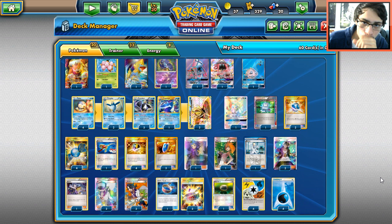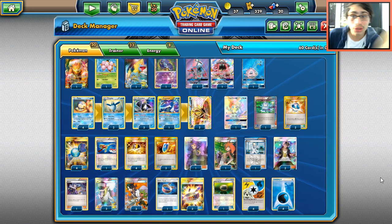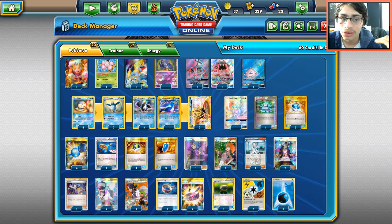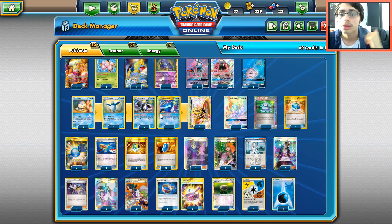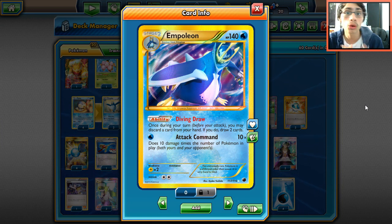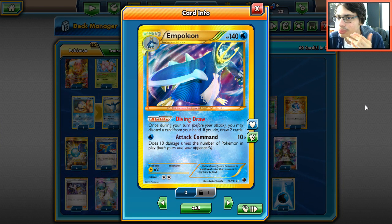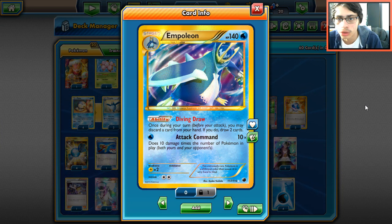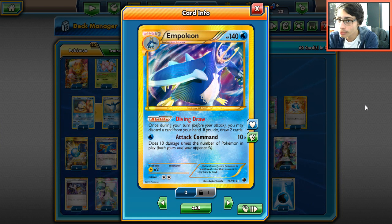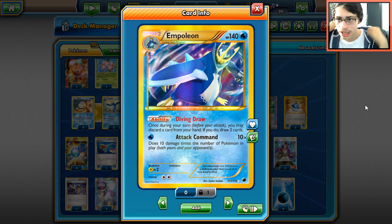Today we're looking at Empoleon. I'm probably just gonna put the sticker Ultra Ball and sticker Empoleon in the thumbnail because it goes along with this Plasma Freeze theme. Last ladder was a Plasma Freeze ladder and I ended up pulling a sticker Empoleon out of my packs, which is sweet. I think it's one of the best secret rares you can pull.